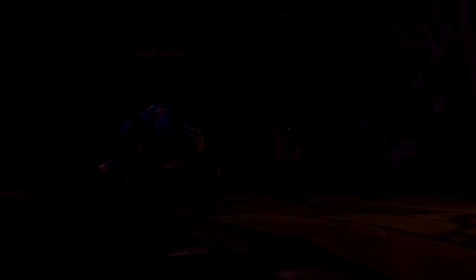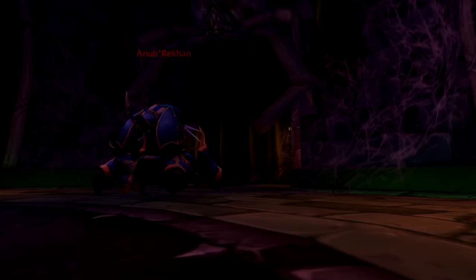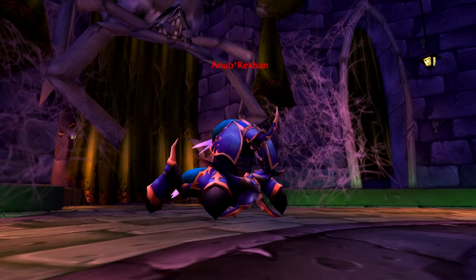First up we'll look at Anubrekhan. For melee, there is a nature damage aura which you need to run away from. It ticks for 1k and really, you shouldn't be taking more than one tick. One standard nature protection potion will absorb two ticks, so we don't really need a greater here.